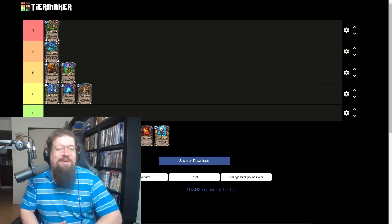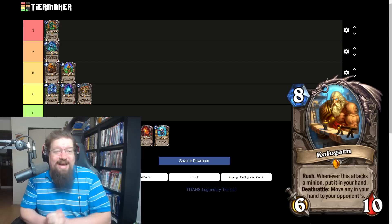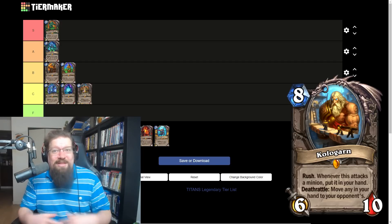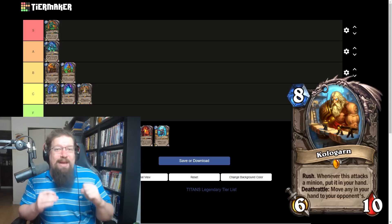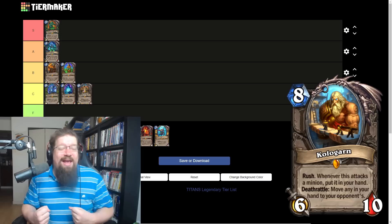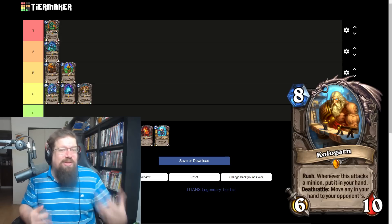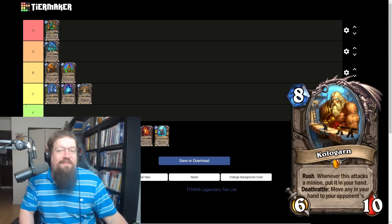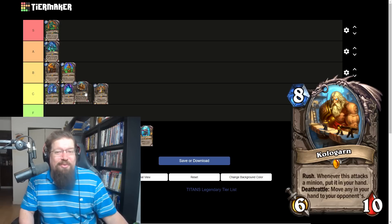Next we have Kologar, the eight mana six-ten neutral minion with Rush. Whenever this minion attacks a minion, put it in your hand. Deathrattle: move any still in your hand into your opponent's — so they get them back but still have to spend the mana to play them. It's a Titan remover and a poof effect — it doesn't take damage, just wipes it off the board. However, it's eight mana, very expensive and very greedy. I see it as more of a fun option unless a deck finds a way to cheat it out early.